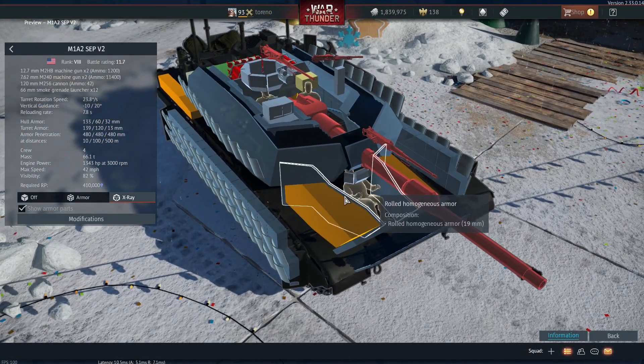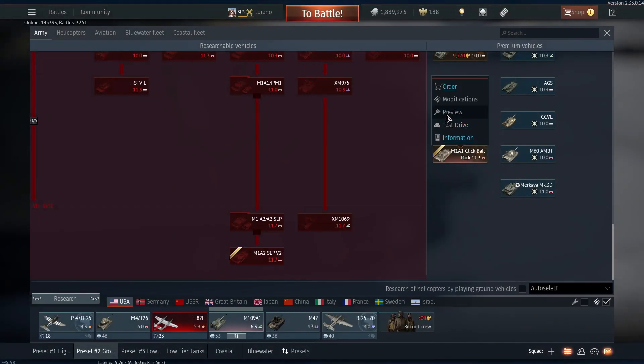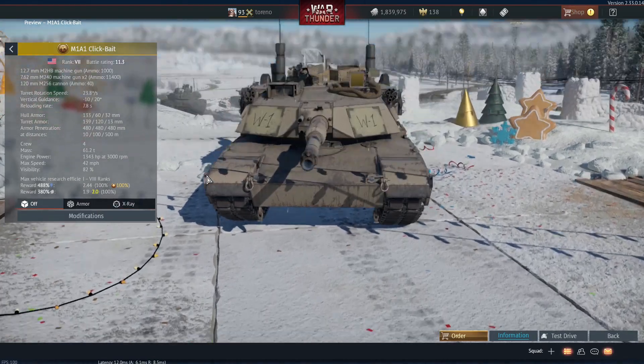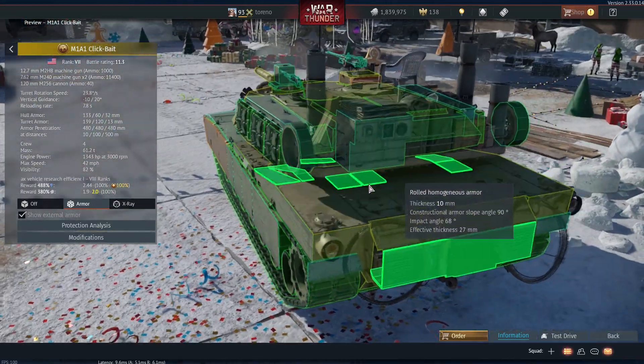While many other tanks in this update have got a spall liner, unfortunately the Abrams tanks aren't one of them. This doesn't seem to make all that much sense because I'm pretty sure Abrams tanks do have some form of spall liner, but we'll have to see if that changes in the future. The other American addition was the M1A1 Clickbait, which is basically an M1A1HC with a few very minor modifications.